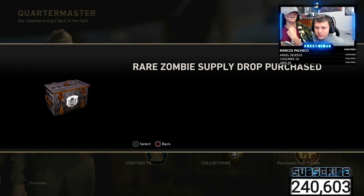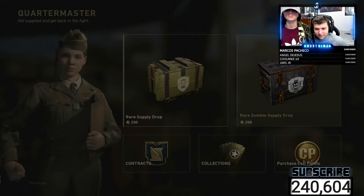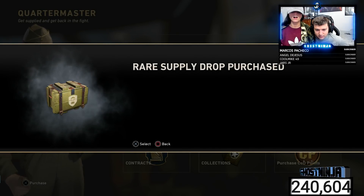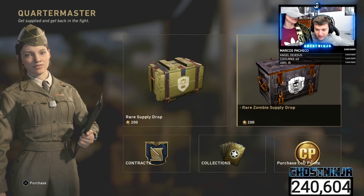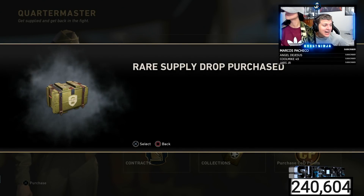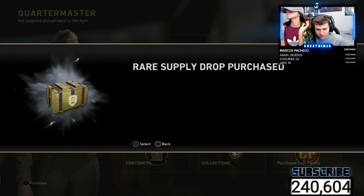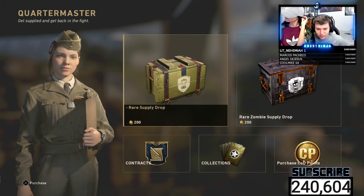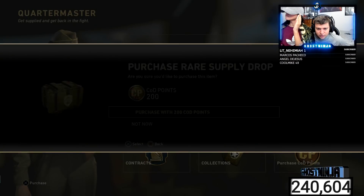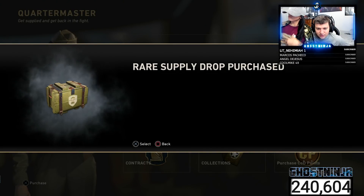Let's try a zombie one too. Why not? I've never opened one of those. Here, let me just buy them first and then you open them. You really have to buy every single one individually — isn't that stupid? It should be like Black Ops 3 where you could buy a huge bundle, but it's just way harder on this game. I'll just keep spending them till I don't have any more.